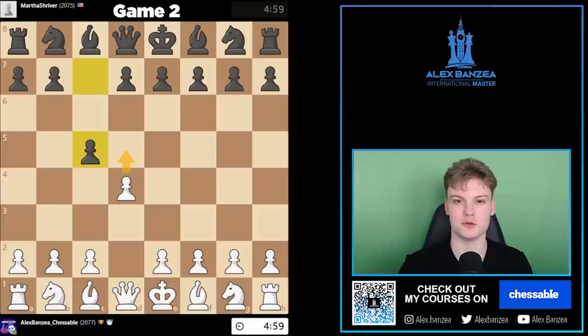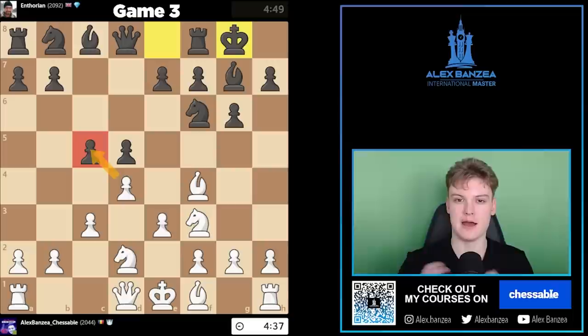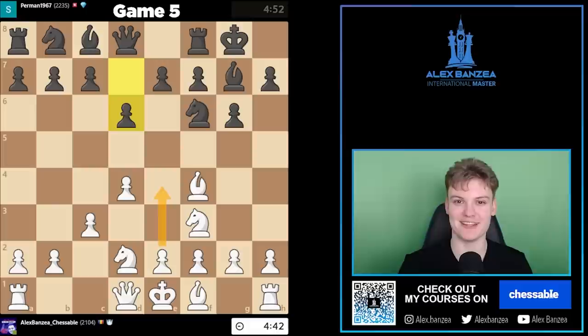How to deal with the annoying early Qb6 move. What to do in order to win every single time against the Old Benoni. How to always win a pawn against the Grunfeld setup. In game 4, we're gonna be dealing with the infamous Polish opening. And at the end of the video, I'll give you my recipe to start squeezing the King's Indian without allowing any counterplay. Pick what you need — we have timestamps in the description. Without further introduction, let's jump right into the action.